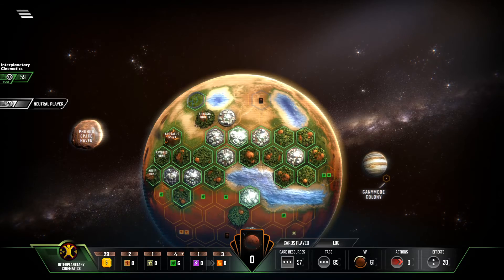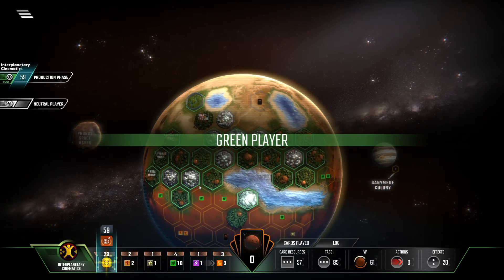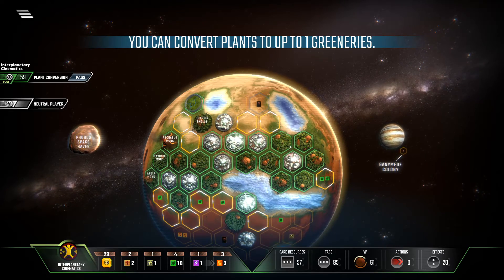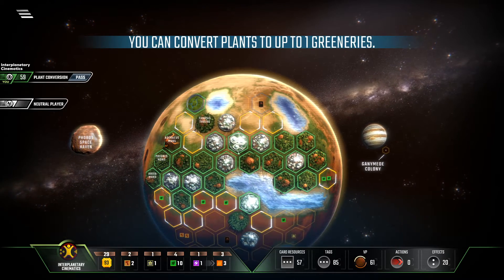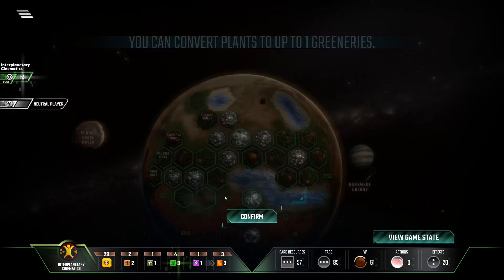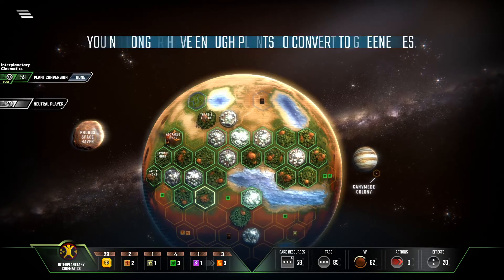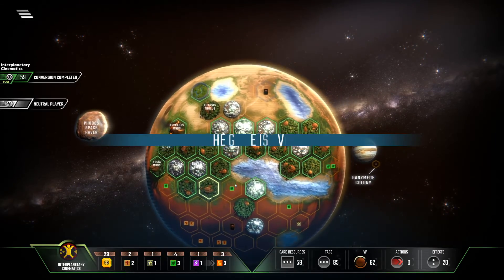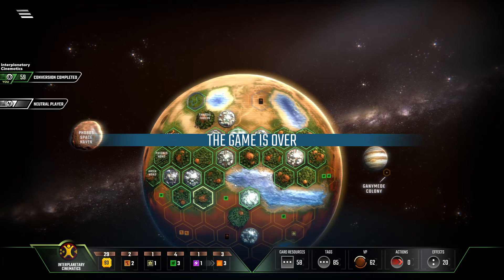So from there I pass. The forward production comes in, getting me one more greenery. It doesn't really matter where I place it — there are no multiple city spots. I'll just place it right there around Noctis. And that gets me to the end of the game.